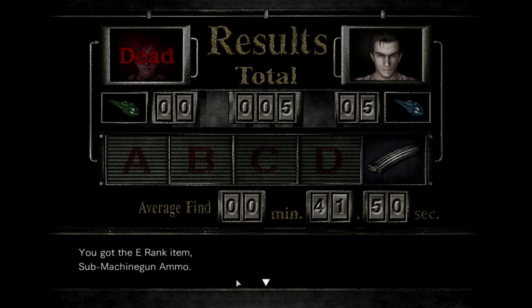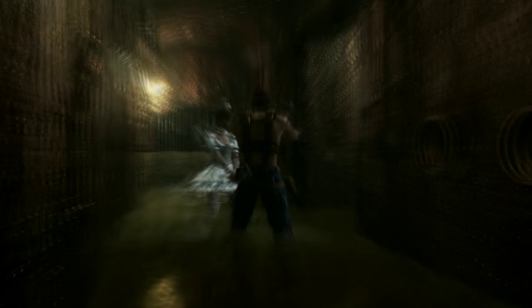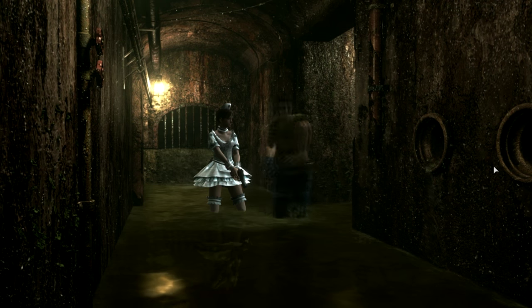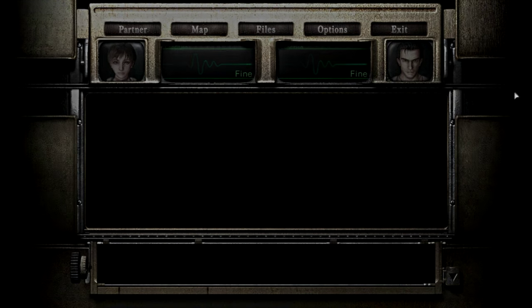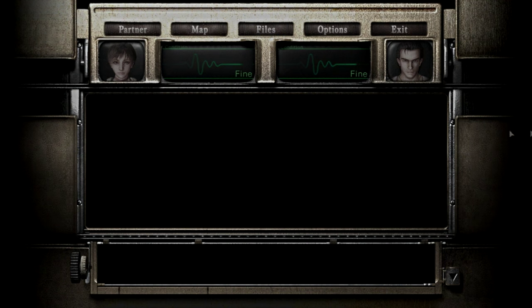There's submachine gun ammo — you win rewards from enemies here. Is that a shotgun? That IS a shotgun! Billy, give me that. Where did I just see it? There it is — we got a shotgun! Equip it — six shells, hell yeah!